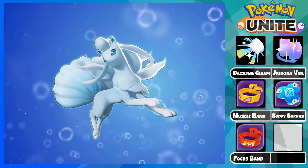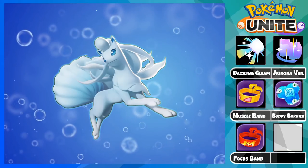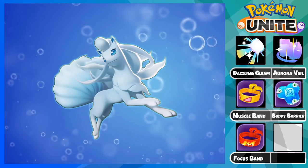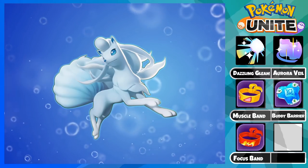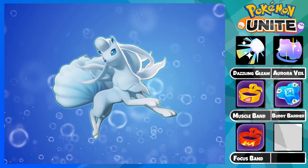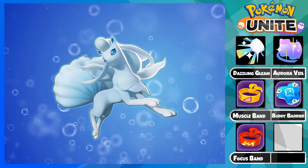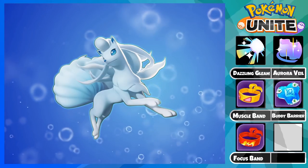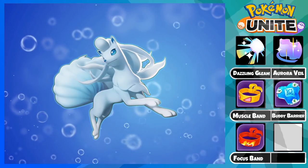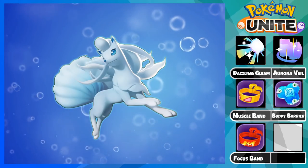Finally, we have Focus Band. The reason I run two defensive items instead of another offensive item is because the base damage of every Pokemon in the game is extremely high, so even without items you will end up doing a lot of damage, meaning survivability is the most important aspect. By being alive you will do more damage over time. Focus Band provides defense and special defense, which Ninetales desperately needs because as an attacker its defensive stats are really low even at level 15. The healing passive from Focus Band will keep you alive in most situations where you're getting flanked by speedsters.